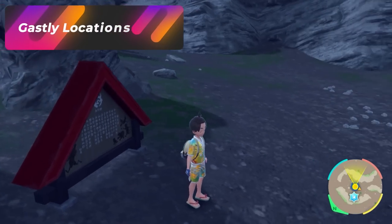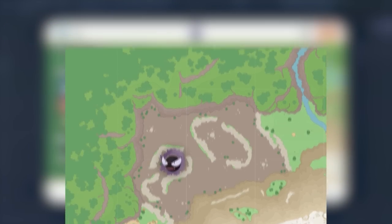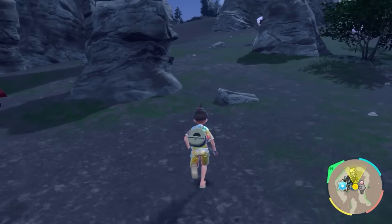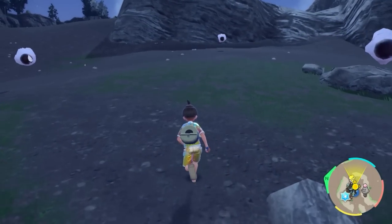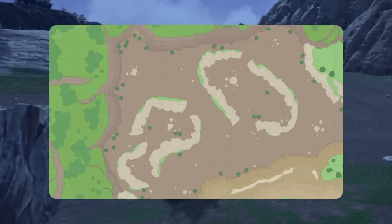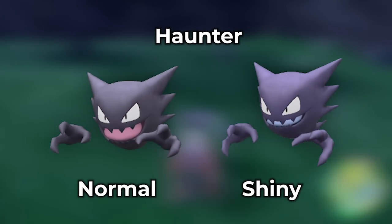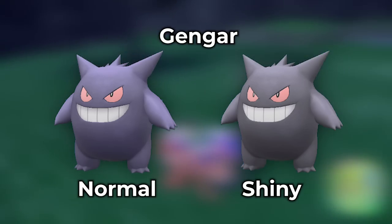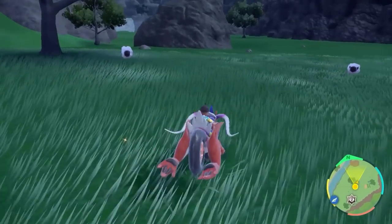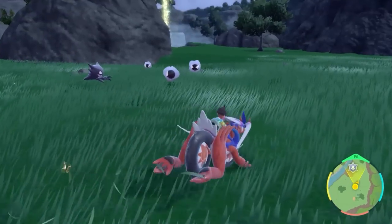If you forgot to catch a shiny Gastly in Powdeia in Scarlet and Violet, no worries. Go to the Paradise Barrens, all the way to the top left of the map, and you'll find tons of Gastly everywhere. Here is what the shiny looks like so you don't get it confused. They are all single spawns, so pay attention for that slightly different colored outline. Not only are Gastlys in this area, but if you go down to the Mothfell Confluence, you can also find them there, including Haunter and sometimes Gengar. It's really up to you where you want to hunt Gastly, Haunter, or Gengar — there are so many in Kitakami.